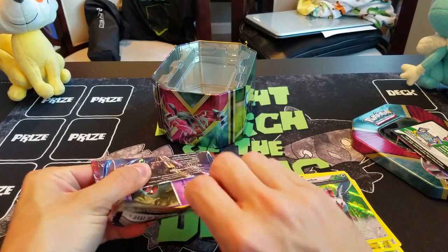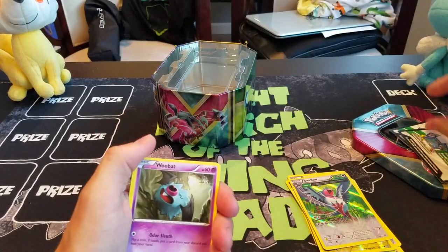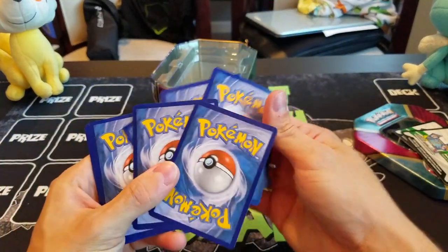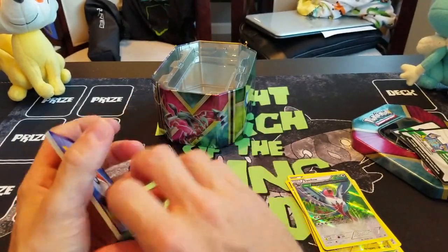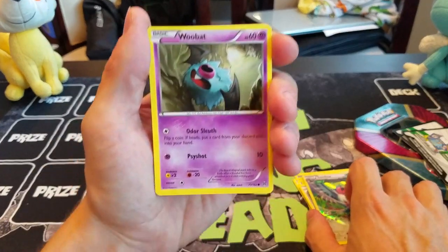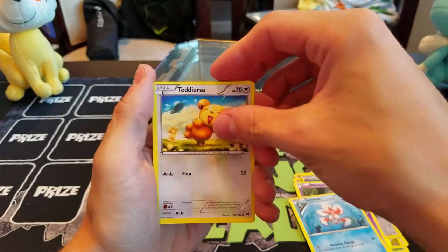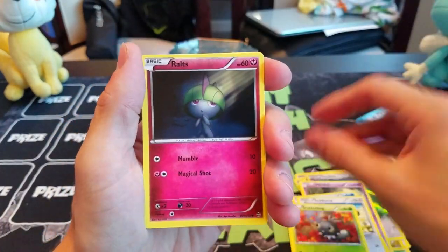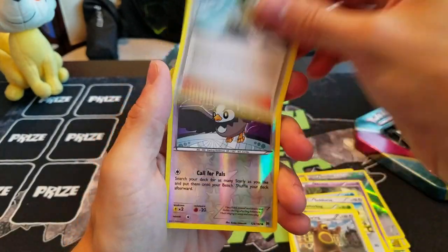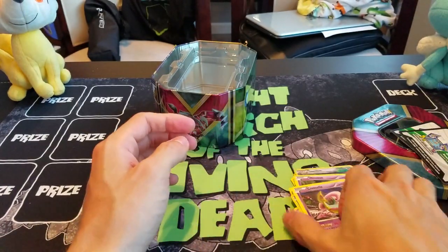Starting out similar to our last tin opening, we did pull an Ancient Trait card out of our Roaring Skies pack in the Zygarde tin as well. Breakthrough actually has a pretty good amount of good cards. Even just the regular rare holos are good. So maybe we can get like a Zoroark or a Gallade or something like that. So here we have Woobat, Goldeen, Teddiursa, Scatterbug, Ralts, Giovanni's Scheme, Ursaring, Fisherman, Reverse Holo Starly, and just a rare Cresselia. Nothing special there.